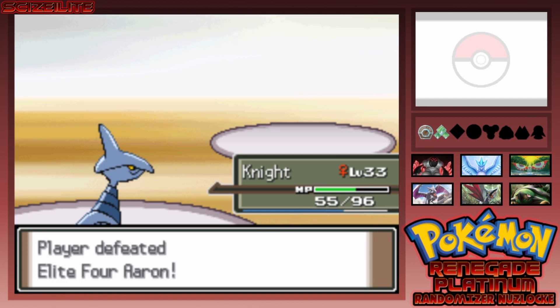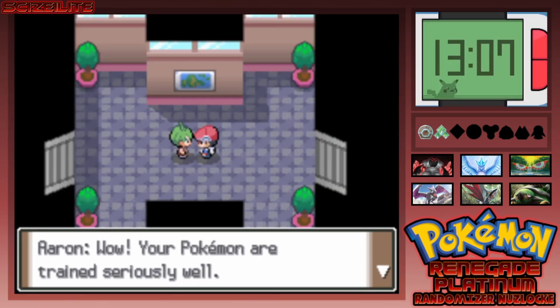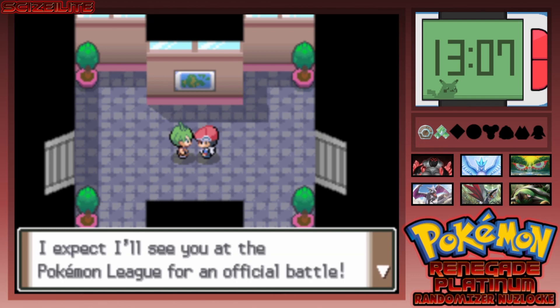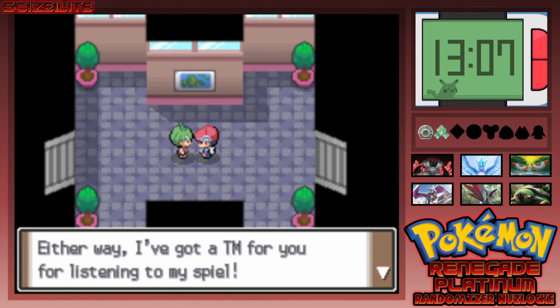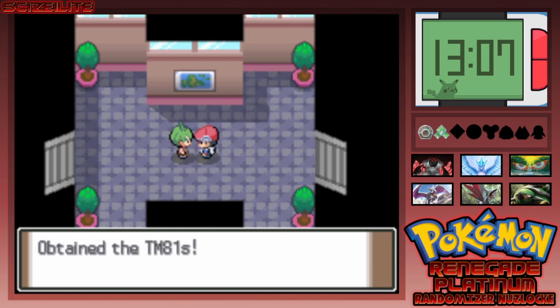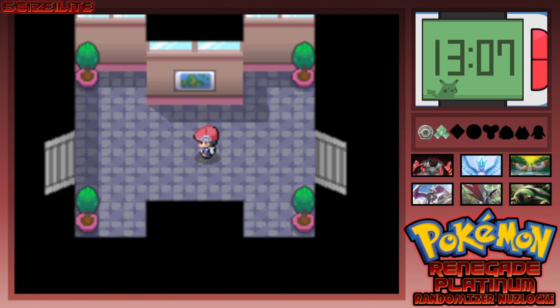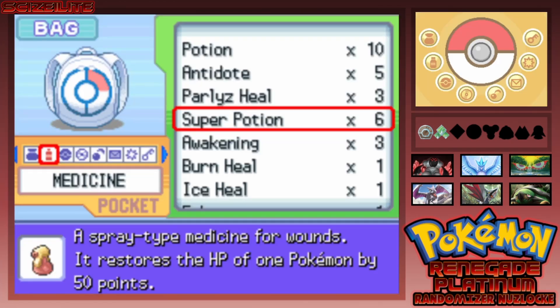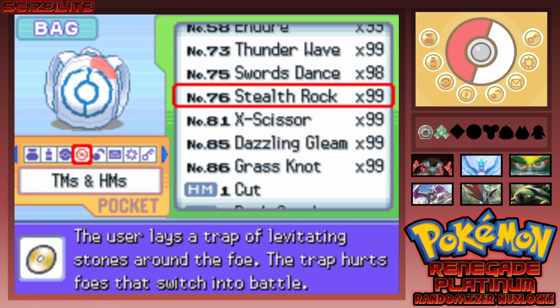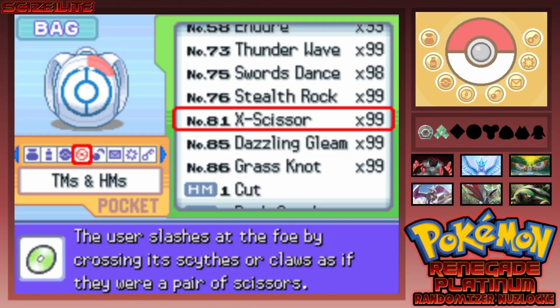Player defeated Elite Four Aaron with two badges — what is this game? Aaron says my Pokémon are trained seriously well and he expects to see me at the Pokémon League for an official battle. He gives me the TM for X-Scissor. Agility plus Swords Dance Skarmory — I was joking about it earlier but that literally just came in clutch. Knight proved itself. That could have ended terribly but Knight pulled through.